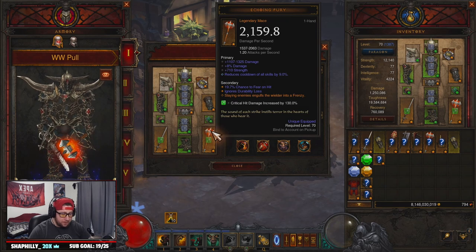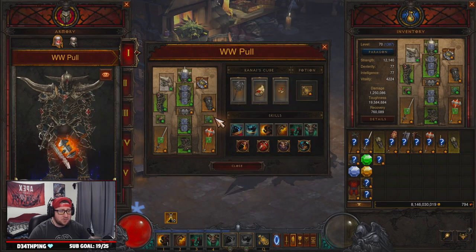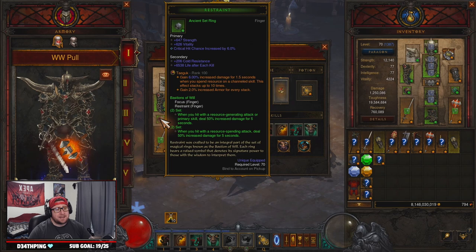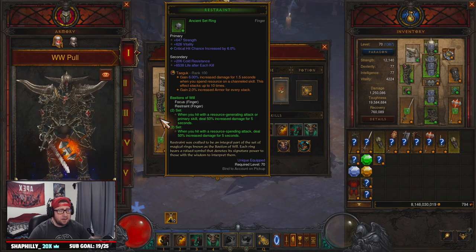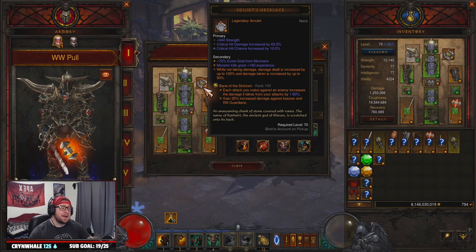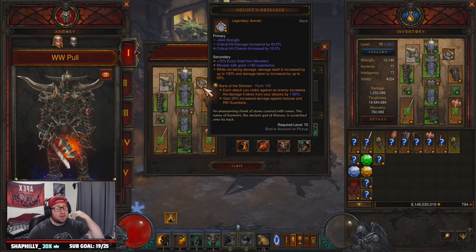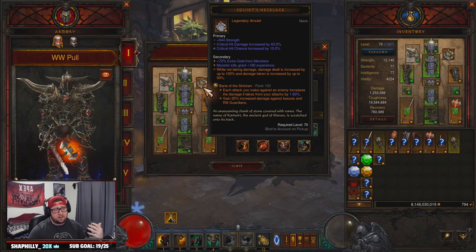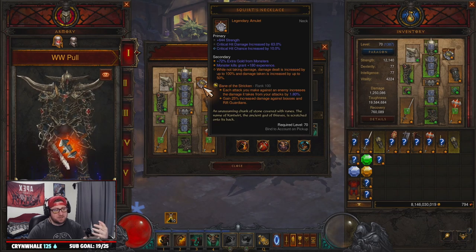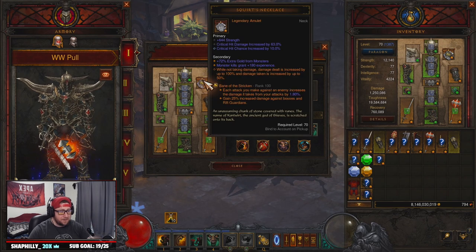Echoing Fury is really good in my testing. For gems we opted for Bane of the Trapped for more damage, Taeguk for more damage when spending a resource on a channeled skill (which will always be Whirlwind), plus more armor, and Bane of the Stricken — as you deal more attacks on the same enemy they take increased damage. Since this build is all about pulling big groups, the rift guardian can be troublesome, so Bane of the Stricken helps with that increased damage.